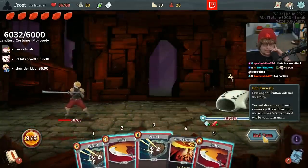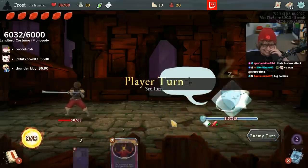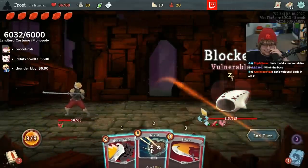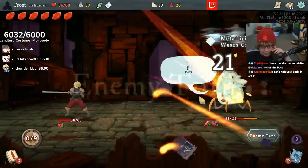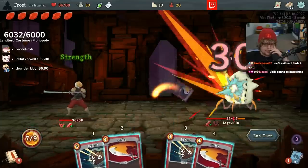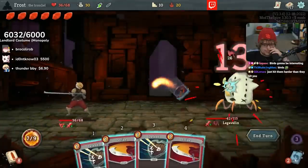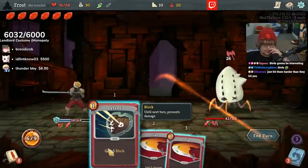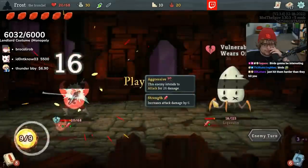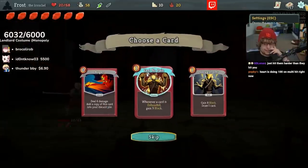I'm currently giving each enemy six strength. I don't know about that. Can't wait for the birds in act two — that's gonna make for such a good thumbnail. This isn't enough to kill me. We have a rest coming up and I'm pretty confident about my abilities right now.